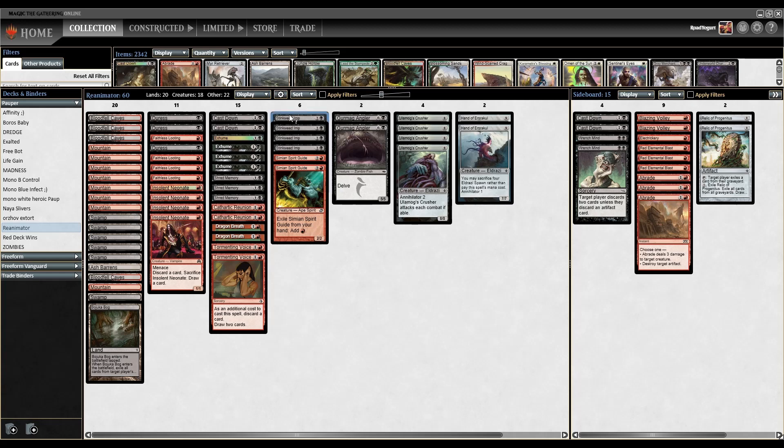In the three-drop slot, we have four copies of Stinkweed Imp. We can get this in the yard and dredge it for five, milling five cards to fill up our yard and hopefully hit one of our big beaters. And if we have to just hard cast it, it is a great blocker — blocks Delvers and other flying threats, and it has pseudo-Deathtouch, so it can really protect us. Very good card to have in the deck.